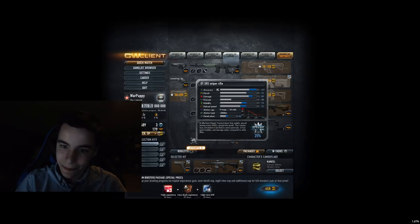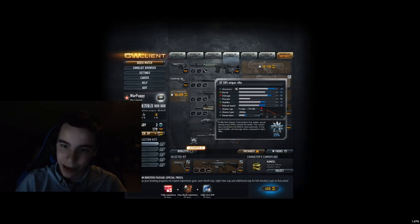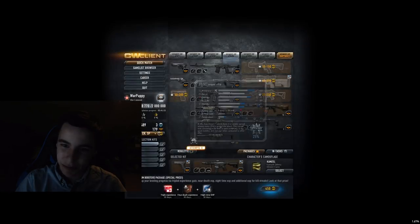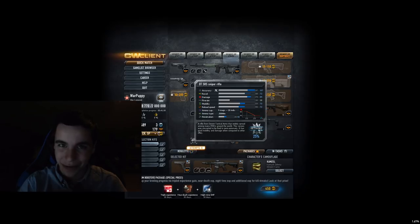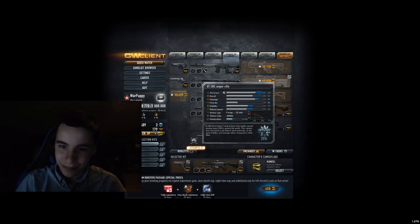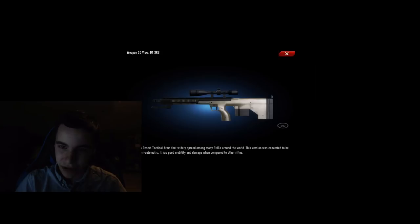DTSRS — high visual recoil, generally a good semi-automatic rifle. Probably my favorite semi-automatic rifle. This was the gun to rent if you had that '20 double kills with sniper rifle' contract — this was the gun to go to. So I'm going to put it in B tier. I think it's a really good rifle, but not that special.